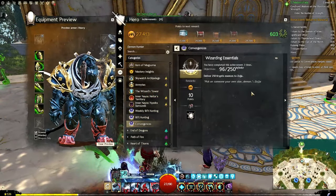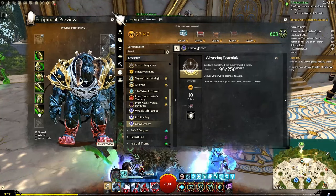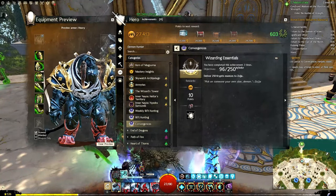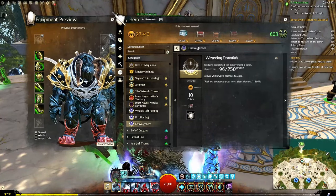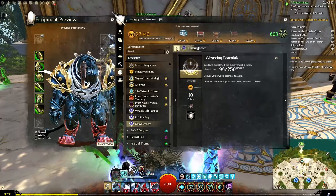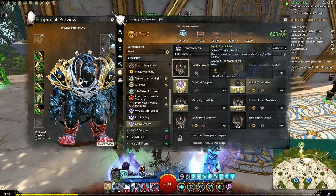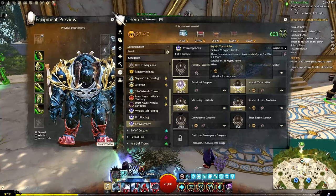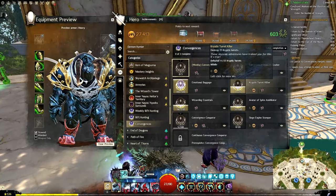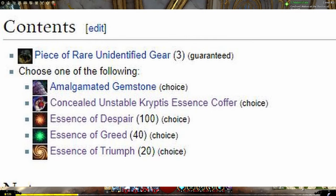It gives you all three, and a set amount of each: 12 to 25 or 50 of despair, 5 to 10 or 20 of greed, and 2 to 5 or 10 of triumph. Every time you make progress on these you'll get a little nugget. The other part of doing convergences is there is a bonus choice chest at the end that allows you to pick 100 essence of despair, 40 of greed, or 20 of triumph — or you can get another item that we will come back to.